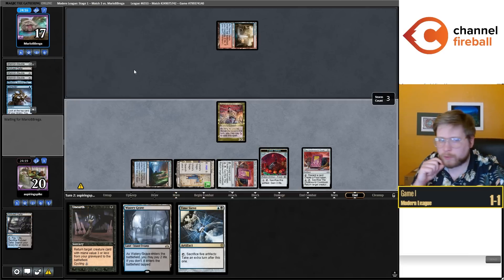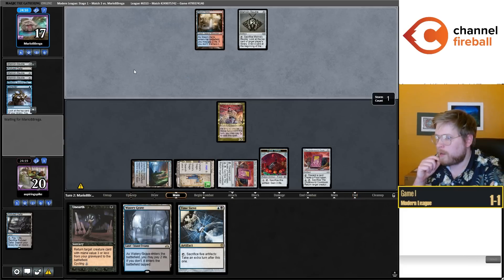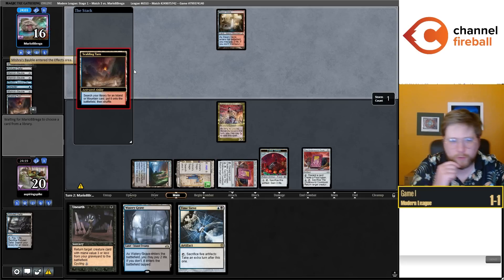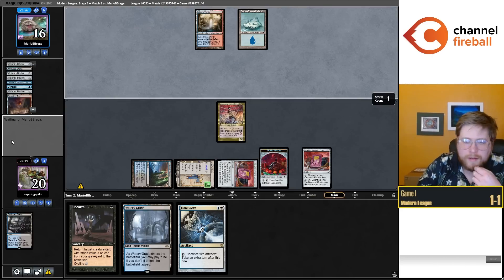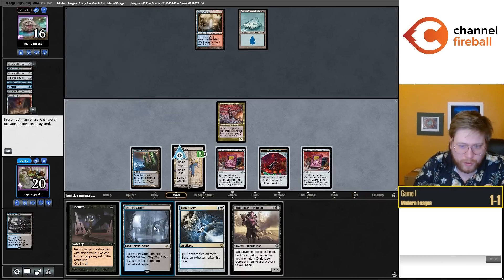They do cast a Consider. Looks like we're playing against Blue-Red Murktide — they put their Odawara in the graveyard. They play the fourth Mishra's Bauble. They can't play a Murktide into my Asmo here — there's no way. That seems like maybe that's what they were considering. And that is the perfect draw. I was just about to talk about how good a Daredevil topdeck would be, because that would have enabled me to take an extra turn.